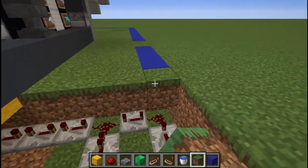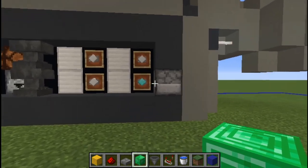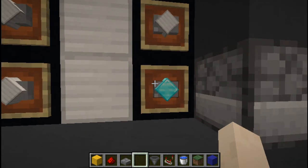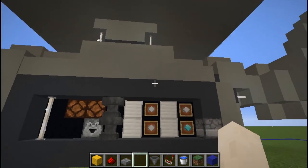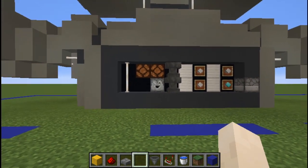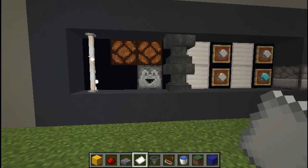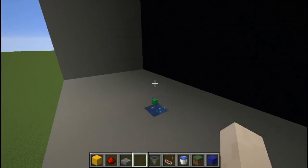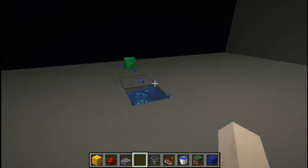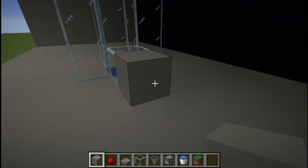That's all the circuitry for the lower part of the machine done — cover everything up. We can now give it its first test: stick any item in the dropper, press Insert Question Diamond, hear it make its thinking sounds, see the lights flash, and it spits out an answer. Coming up into the head, the item has made its way all the way up here, which means everything is working just as it should.